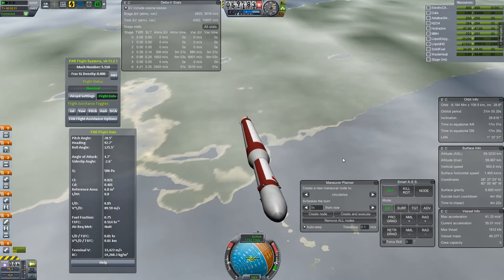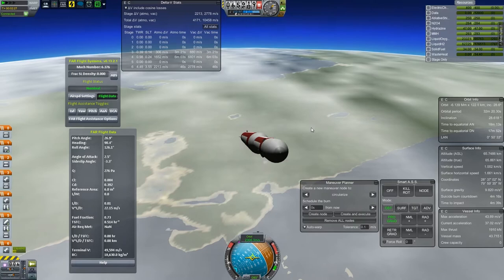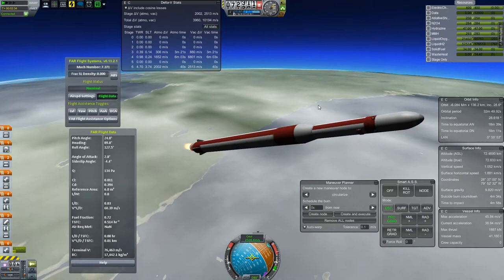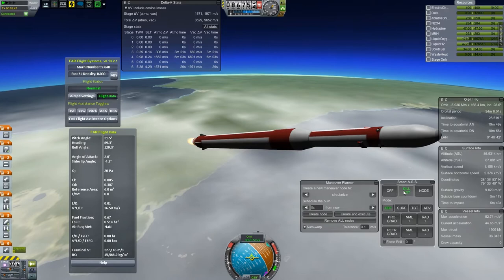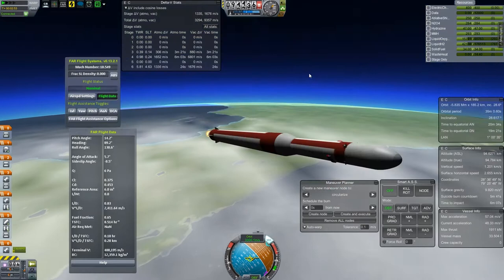Having a little bit of trouble there keeping it steady. I'm making some manual adjustments and decide we'll see how it holds a prograde. It doesn't hold a prograde all that well right now because it's gotten rather top-heavy. That big first stage is burning liquid hydrogen and liquid oxygen, so it goes through that quite quickly, and it's not as heavy as you'd expect to begin with, so we very quickly end up with a pretty top-heavy rocket.